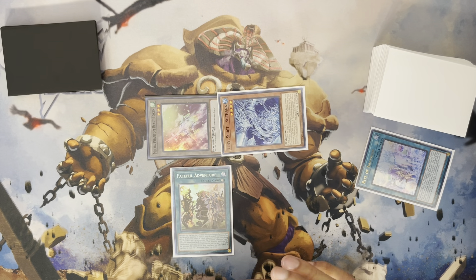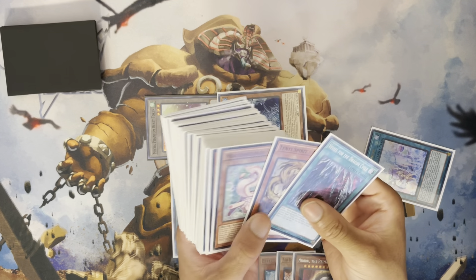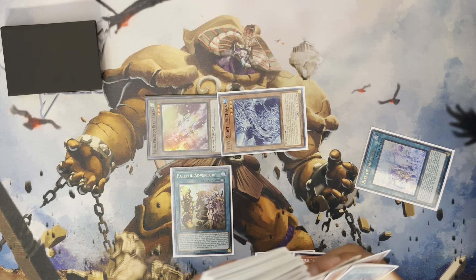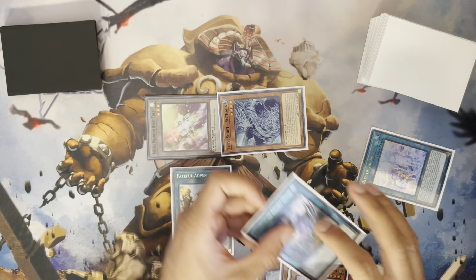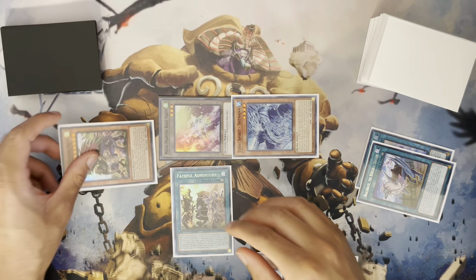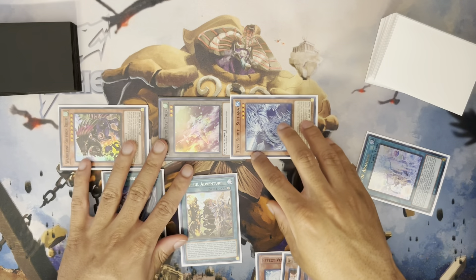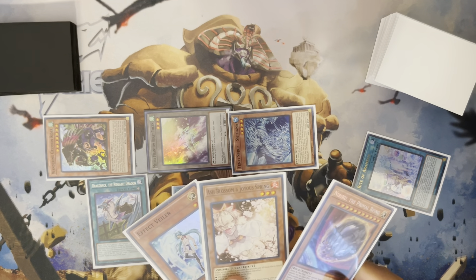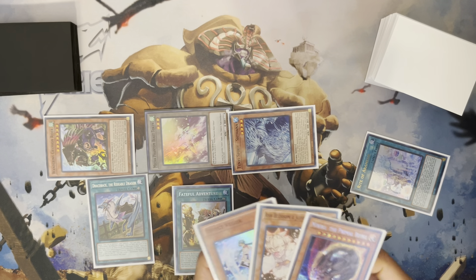Use Fateful's effect to search for Draco Back, then use Fateful's effect again to search for a Griffin Rider, and then we're going to discard the Draco Back. Draco Back effect equips to the token — it doesn't really matter because we're going to be synchroing the token away anyway. This is a going-first combo. From here you can just summon any of our hand traps; it just depends on which one we want to get rid of — the Valer or the Ash Blossom — and it depends on the matchup.